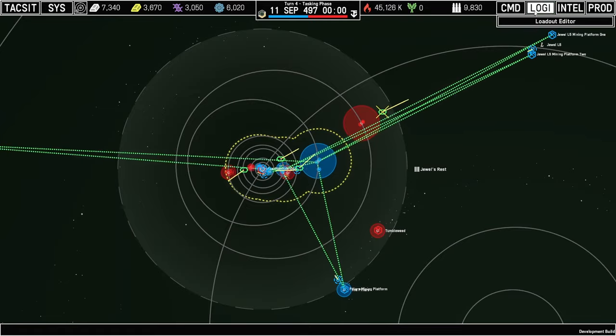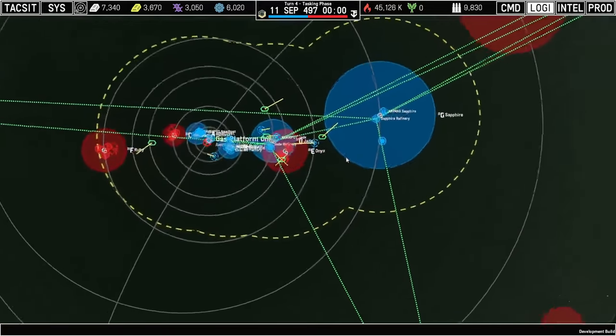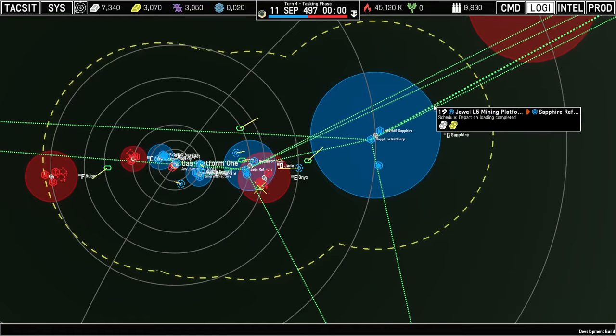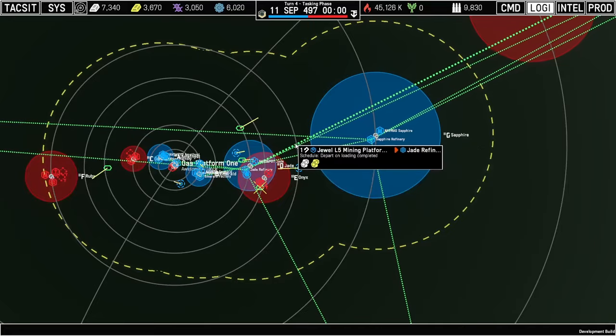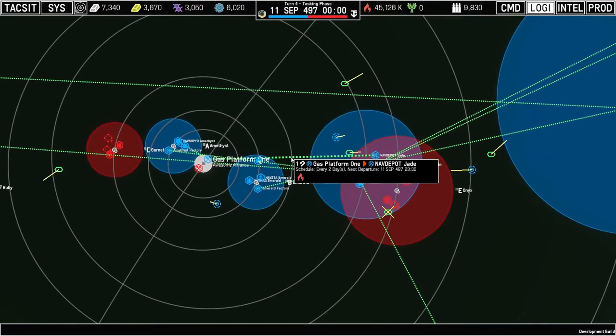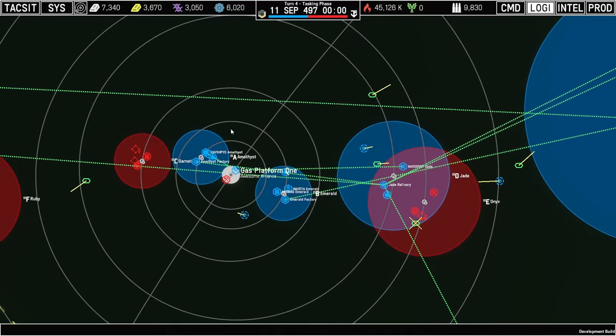Pulling all the way back out, we have these overlay buttons in the top right-hand corner that control how the map looks. By flipping over to the logistics view, we can inspect our entire logistics network at the same time. We can see green lines representing all of our shipments — our space lines of communication — showing where, how, and in what direction different materials are moving. By hovering over any of these lines, we get a quick tooltip showing the origin, destination, whether it's a routine shipment, the schedule, and what materials it's carrying. We can even right-click a line to edit or delete the route, although a deleted route isn't actually going to disappear until the last cargo ship has been unloaded at the destination.